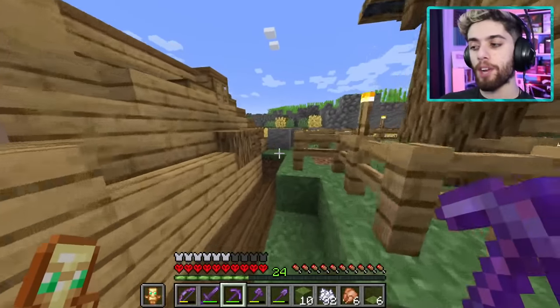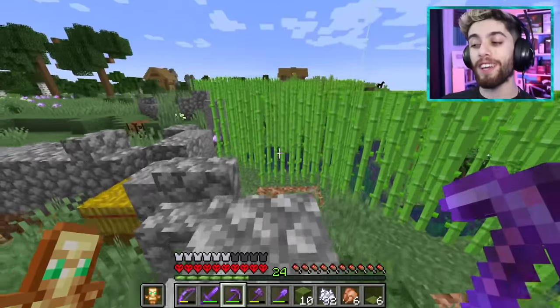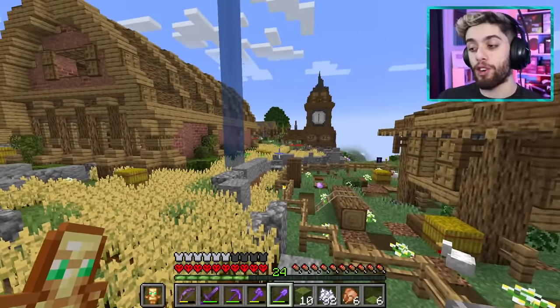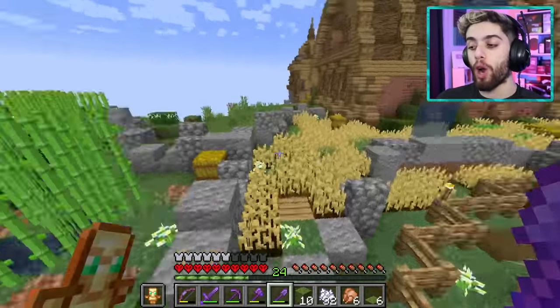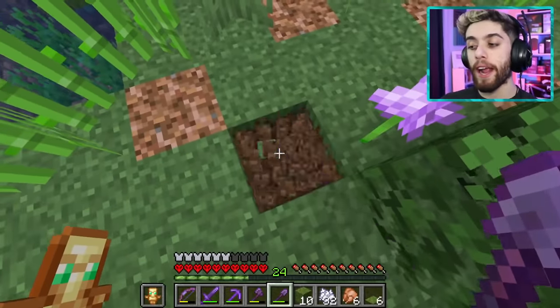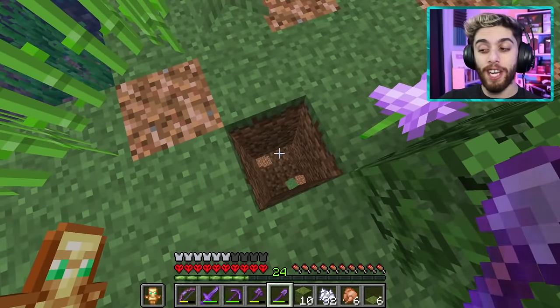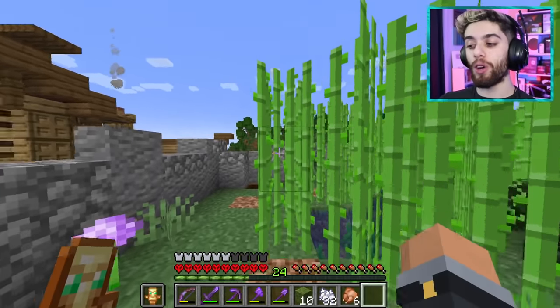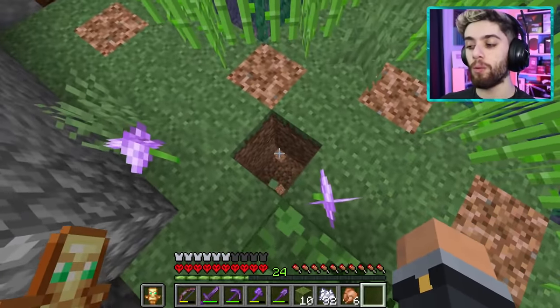I'm gonna go over here to my sugarcane farm because I realized something - I pretty much have an automatic farm for every kind of crop or animal in my world except for sugarcane. I want to go somewhere underground, make a little hole, and make an AFK sugarcane farm so I don't have to always come and chop these by hand.